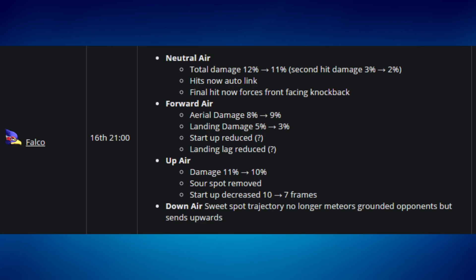Falco's forward air arrow damage went from 8 to 9 percent, landing damage was reduced from 5 to 3, and both startup and landing lag were reduced — making the move faster and more reliable. His up air damage went from 11 to 10 percent, but the sour spot was removed, meaning you always get the good hitbox regardless of spacing. Startup decreased from 10 to 7 frames. His down air sweet spot no longer meteors grounded opponents but sends them upward, allowing for combo setups like jab locking into down air and following up.